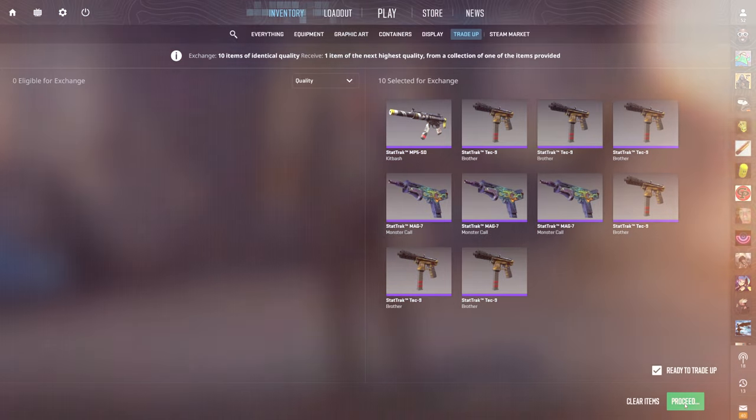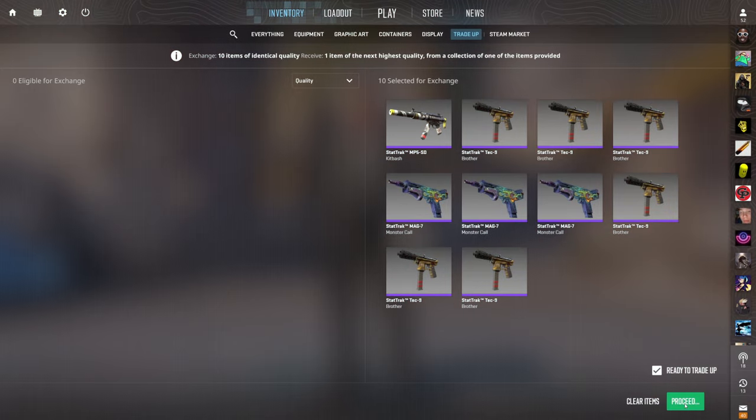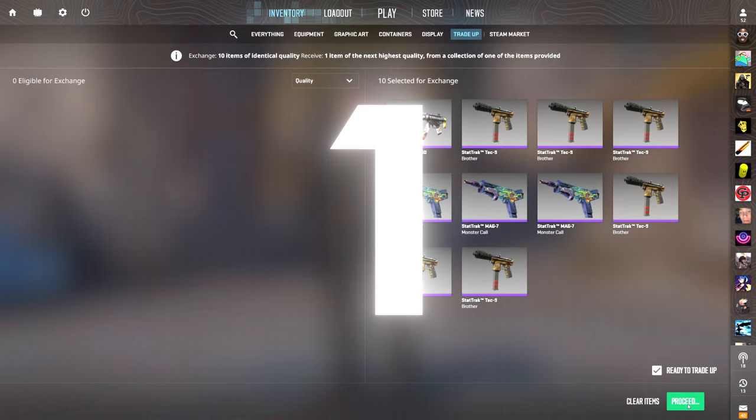Now we can do some of these. Here is the first of four restricted to classified tradeups. This is an insane one I've featured on the channel multiple times, and it's still a banger for the StatTrack minimal wear Glock-18 Vogue. You can do a lot of different versions of this tradeup and they're all pretty much no risk, but this one is the most profitable. Three outcomes — we want to see the Glock. Three, two, one, boom.